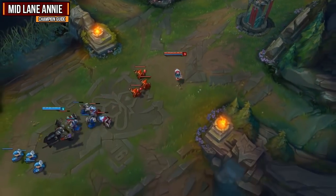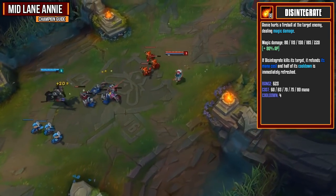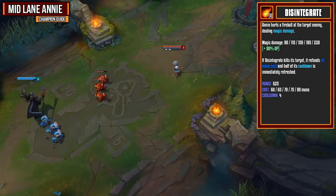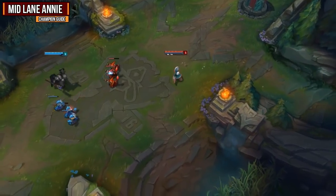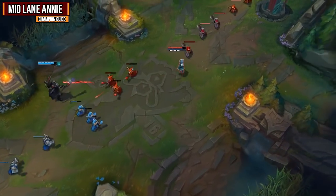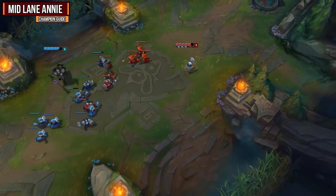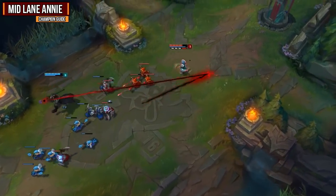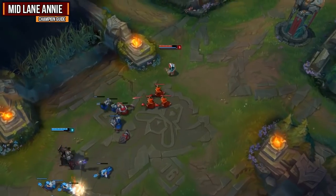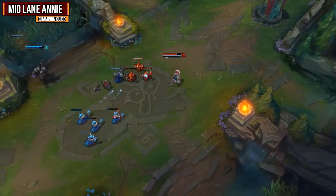Your main ability in lane is your Q, Disintegrate. Annie hurls a fireball at the target enemy dealing magic damage on an 80% AP ratio. If Disintegrate kills its target, it refunds its mana cost and half of its cooldown is immediately refreshed. This is how you last hit, as it does obviously do a lot more damage than a basic attack, has its mana completely refunded as long as you last hit, and its cooldown becomes only two seconds. In teamfights try not to use your stun on this ability, as your W and your ultimate both have AOE ranges and can stun more than one target.